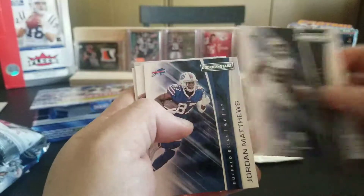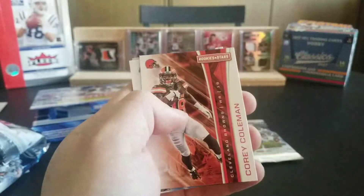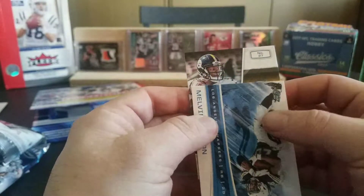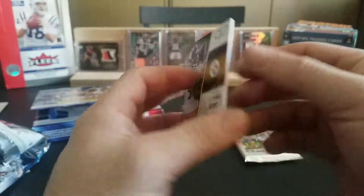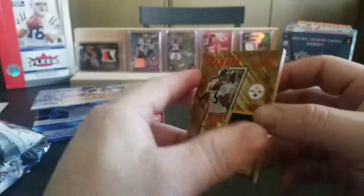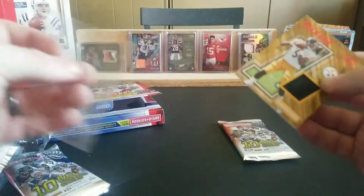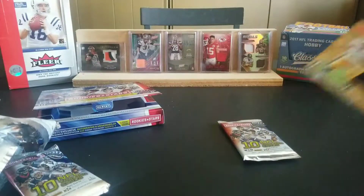We have an action-packed Randy Moss, a Standing Ovation Icky Woods — the Icky Shuffle. Rookies for this pack are Quadree Tankersley and Mitch Trubisky. Dez Bryant base, Jordan Matthews, Gerald McCoy, Corey Coleman, Melvin Gordon. Let's see what our hit is — looks like we got a Steeler. Joshua Dobbs, Year One. Not numbered, but it's a nice looking hit. We'll take it.